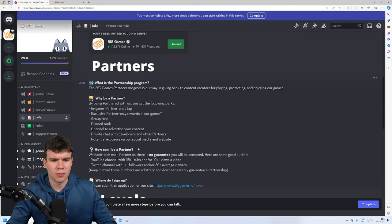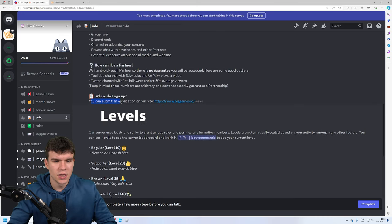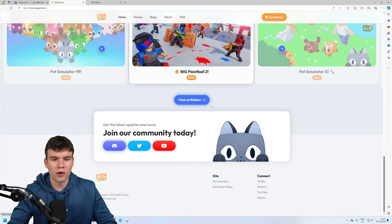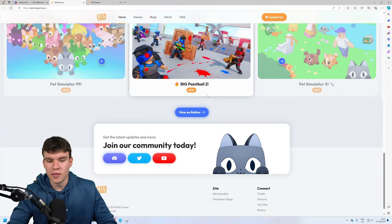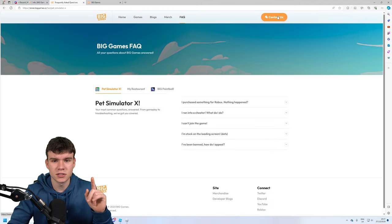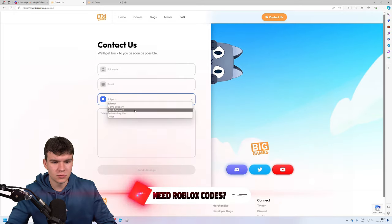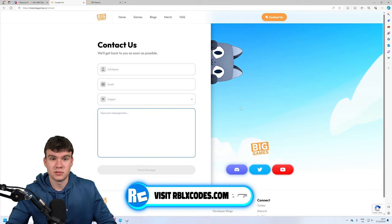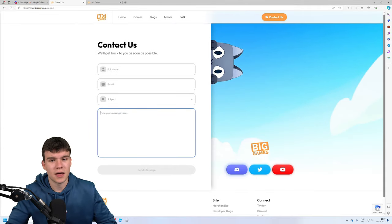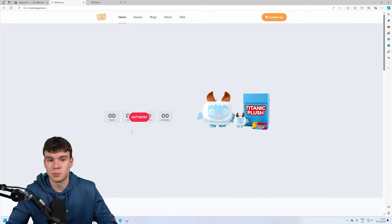Potentially, you might also be able to be a partner if you make TikTok videos, though I'm not too sure. How do you become one? You can submit an application on their website — the Big Games website. The thing is, with partner applications, they don't have them open all the time; they only put them out at certain times. So you could also try going to Contact Us, put your name, email, and subject as Game Support or other, and say that you meet the requirements to be a partner and ask if they could review it. Maybe they could accept you as a partner that way. Typically though, you just need to wait for them to open up applications on their website.